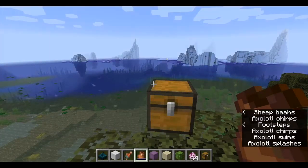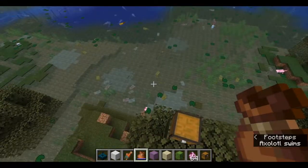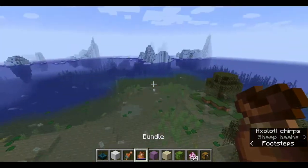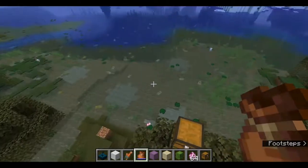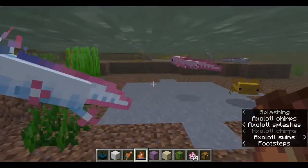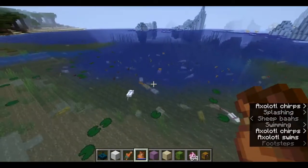Hello everyone, and welcome back to another Minecraft snapshot reveal. It is LLinkEdwardMmos hosting this one. Today we're looking at 20w51a, and this one is monumental for those who like axolotls, because they have been added into the game as of this snapshot. They're pretty cute, and they spawn in like five different colors.